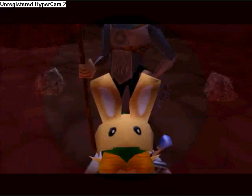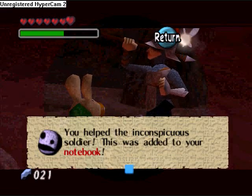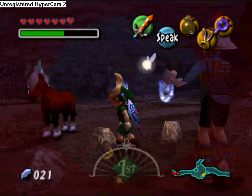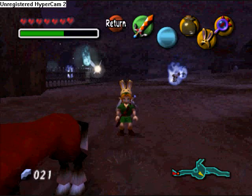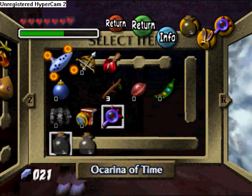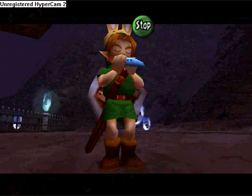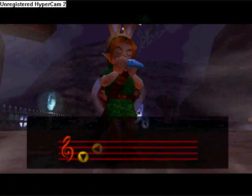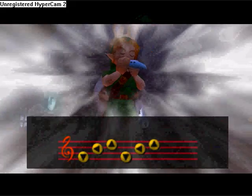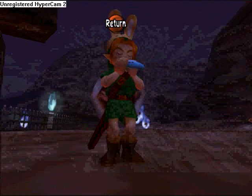You got the Stone Mask. This mask allows you to hide — you can walk in front of somebody and they won't notice you. That's gonna be useful in places in the game where you don't wanna be found, like in a stealthy area. We're gonna be using that pretty soon in our walkthrough.